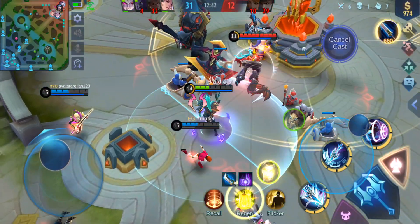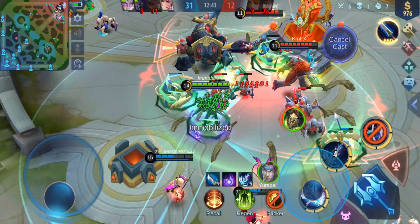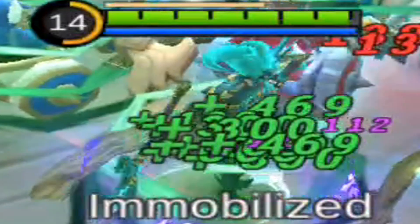Just use your second skill on an enemy — it doesn't have to be an enemy; a minion or creep is also okay — and get healed.